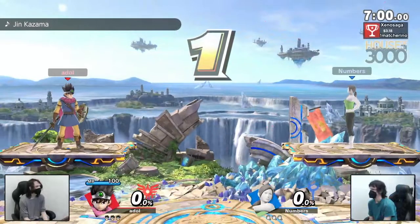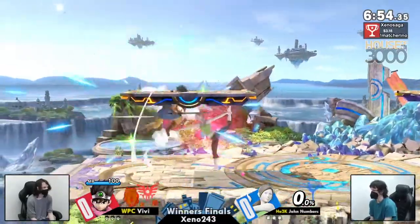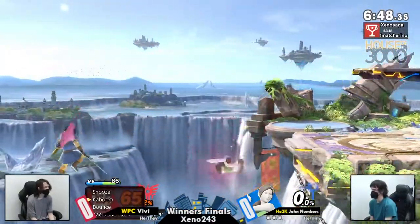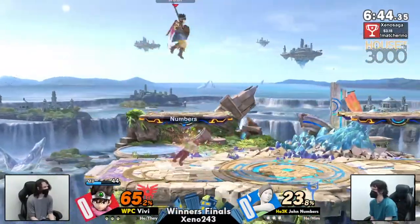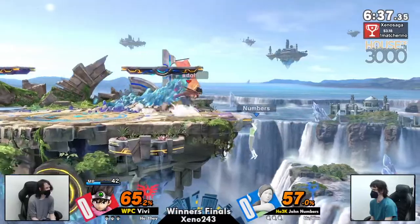So like we were talking about before, we are going to be seeing the Hero and a small battlefield as our starter. VV already perusing the menu, but gets caught sleeping a little bit. John Numbers is taking advantage with the nice 50%. That number to roll away from the Flame Flash was really good — Flame Flash is literally frame six, and being able to roll out of it is super, super good.